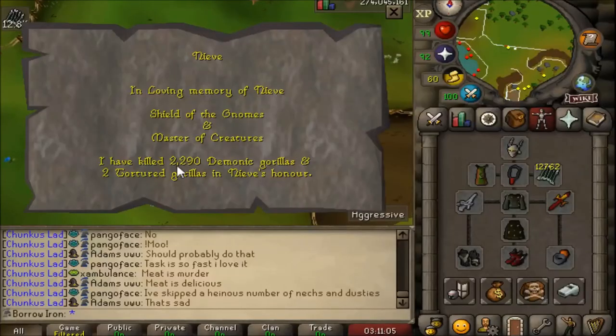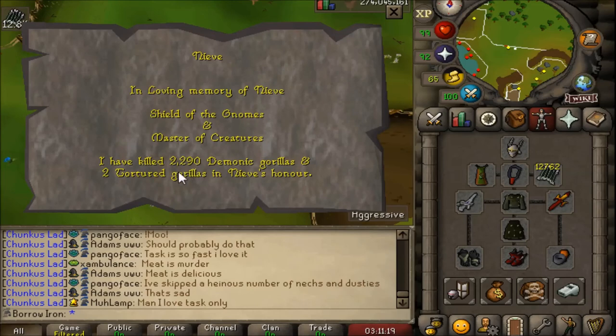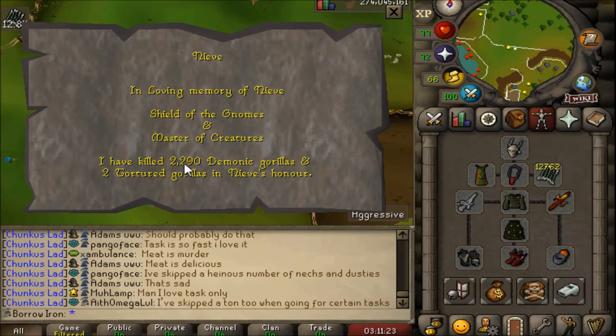Here at the gravestone we have 2,290 demonic gorillas killed - ignore the two tortured gorillas. Four zenites in that space of kill count in total, which is incredibly unlucky because they're a 1 in 300 drop rate. That should be 4 in 1,200 kills, so I'm nearly double the drop rate - I could have gotten nearly 8 by now.